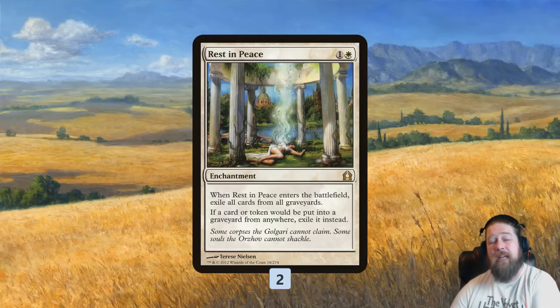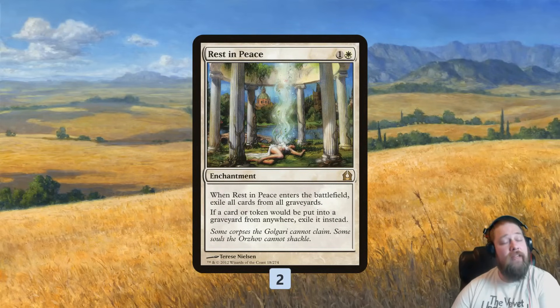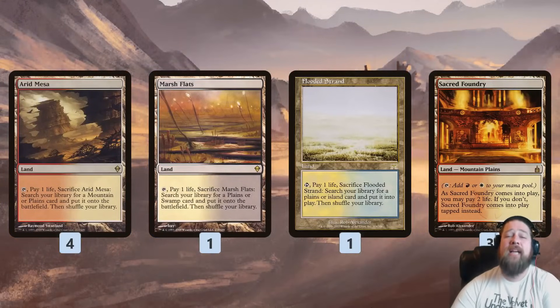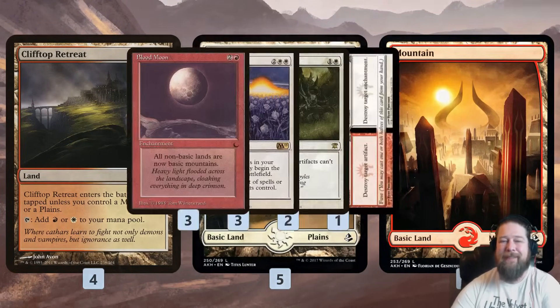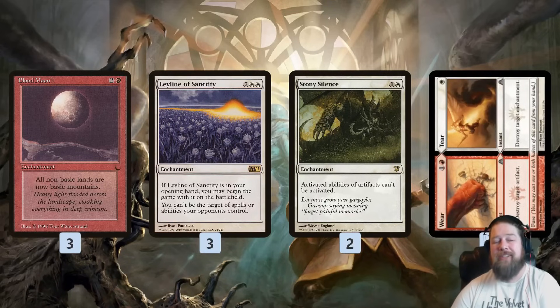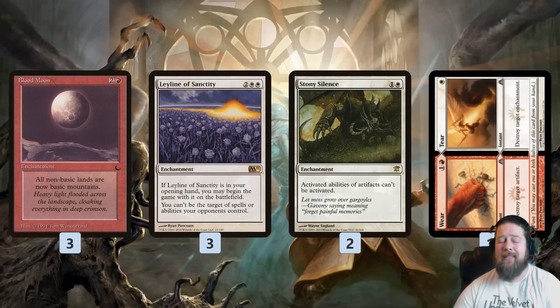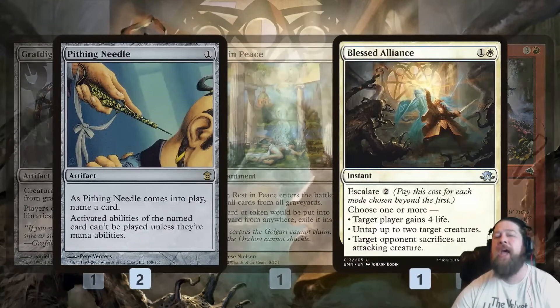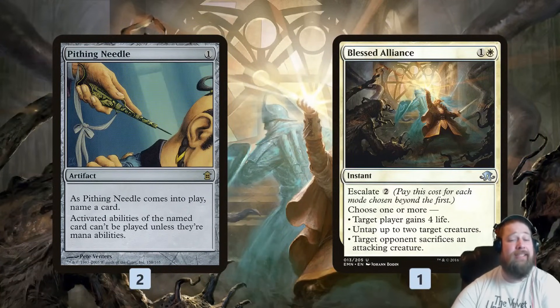Rest in Peace does literally nothing with our deck, but it's really good in Modern right now against Arclight Phoenix and Dredge — two of the top decks in the format — so main-decking it makes a lot of sense. In the sideboard: Blood Moon for Tron and to jank people out; Leyline of Sanctity to protect ourselves from combo, since our main deck is pretty slow against decks like Storm; Stony Silence for Hardened Scales, Affinity, and artifact-heavy decks; Grafdigger's Cage and more Rest in Peace for graveyard hate; Boil to catch control decks by surprise; and Pithing Needle and Blessed Alliance as all-purpose catch-all effects, with Blessed Alliance also providing some life gain.